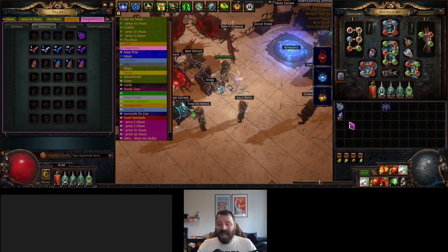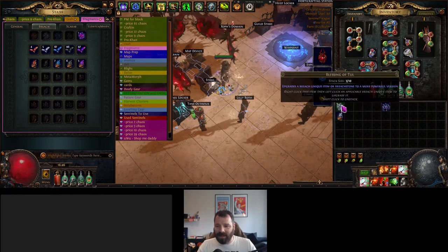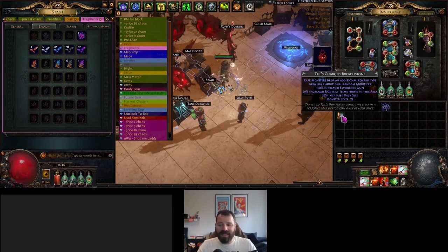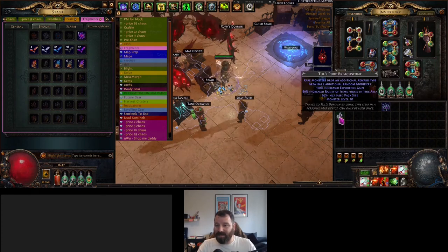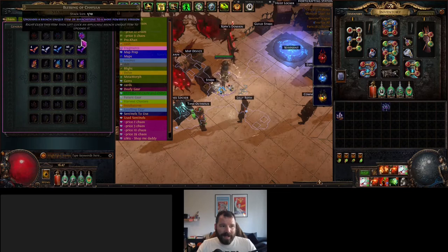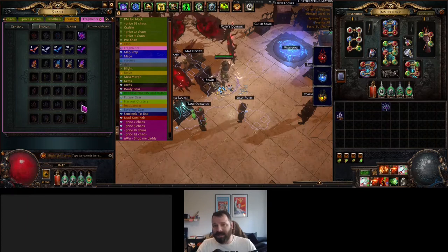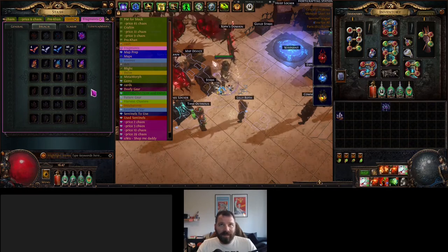The other thing you can use Blessings for is to upgrade Breach stones. Right-click a Blessing of Tull on a Tull Breach stone — currently monster level 70 — and it turns into a Charged Breach stone at monster level 74. You can upgrade further to monster level 79 for Enriched, and then to a Pure Breach stone at monster level 81. The same is possible with Chayula, and Pure Chayula Breach stones are level 83. Pure Chayula runs are one of the most used ways to grind to level 100 or level up a character quickly.